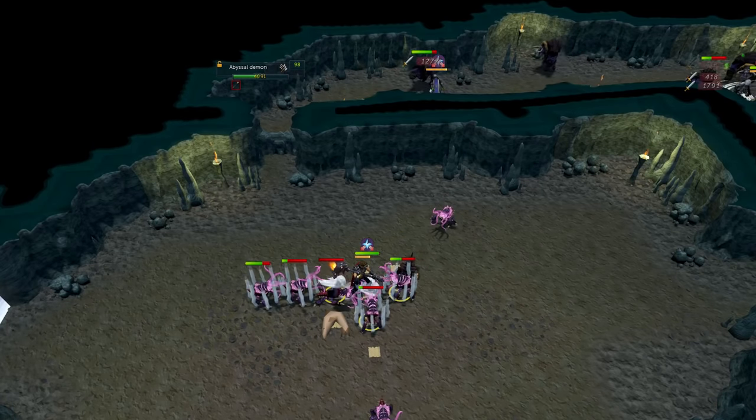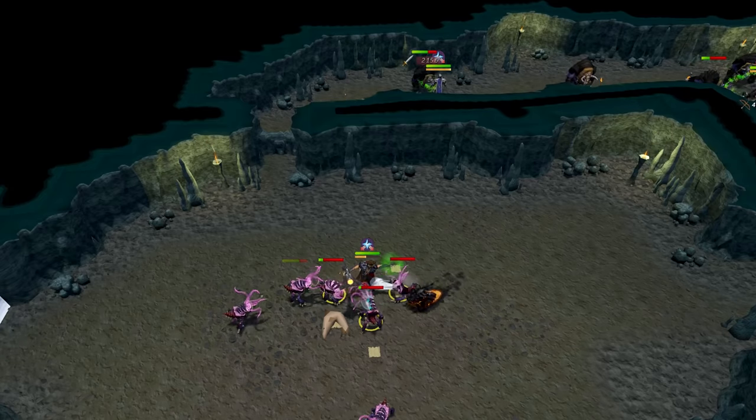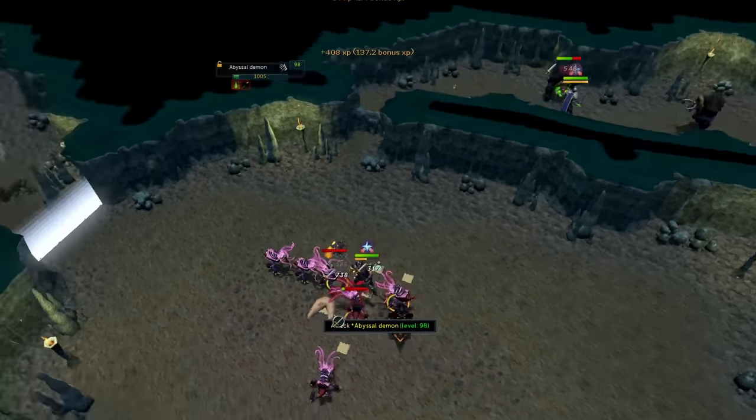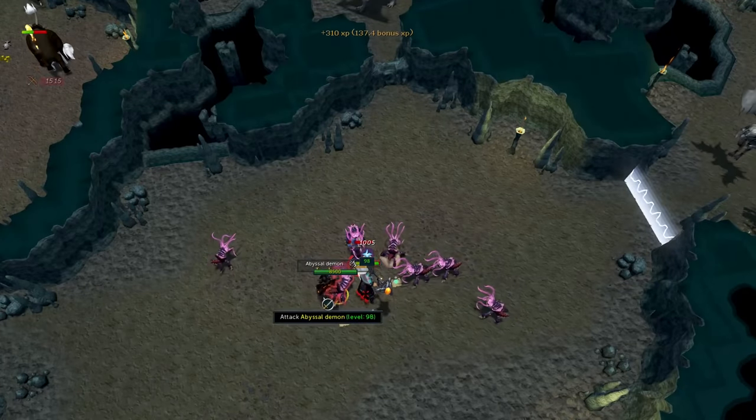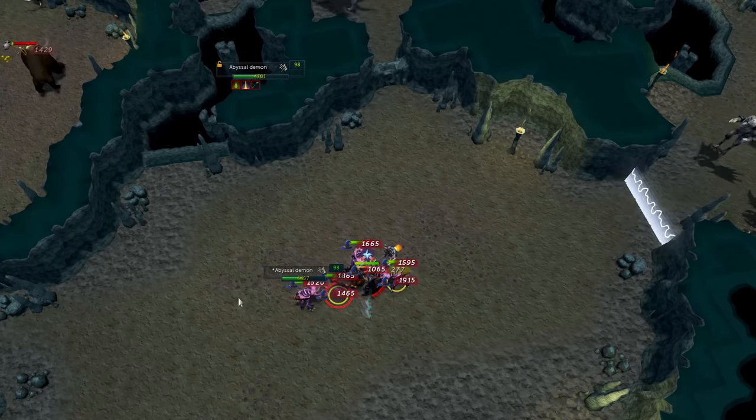There's absolutely no reason to take magic over ranged at Elite Dungeon 2 right now because ranged does have Greater Ricochet. It also has a Corruption ability. And you have Chinchompas, which magic doesn't.